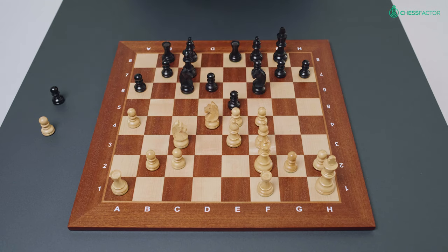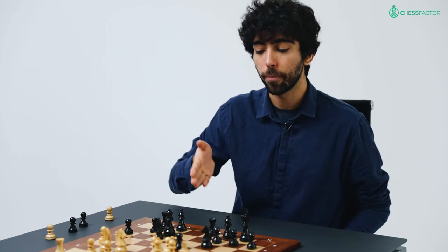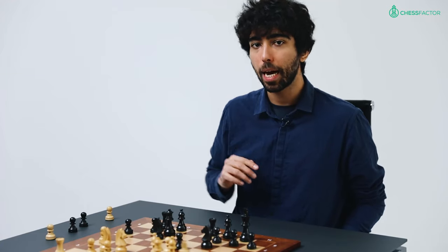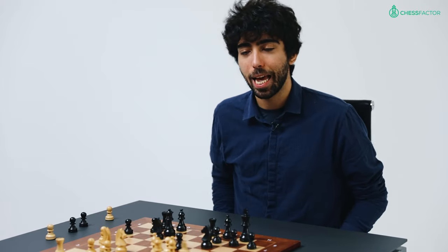Black changes direction and plays e5, striking at f4 and at d4, claiming a bigger slice of the center. White captures the pawn, black captures back, and white plays knight to b3. One thing to notice is that the pawn on e4 has now become an isolated pawn — white doesn't have a pawn on either the d-file or the f-file, the files adjacent to it. Keep that in mind because a weak pawn like this is generally not desirable, and Magnus will take the opportunity to get rid of that isolated pawn.